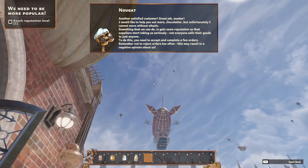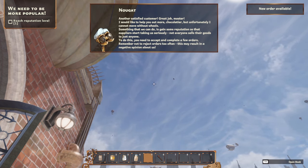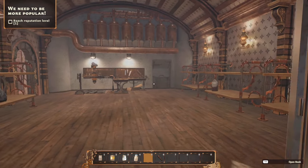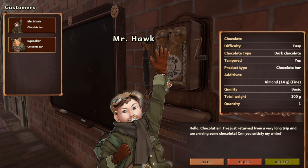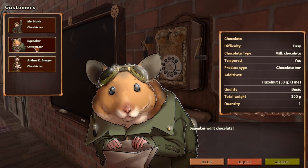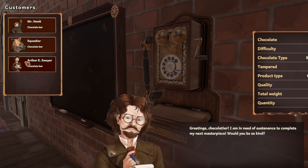'I'd like to help you out more, Chocolatier, but unfortunately I cannot move without wheels. We need to gain some reputation so that suppliers take us seriously — not everyone sells their goods to just anyone. Accept and complete a few more orders. Remember, rejecting orders too often may result in a negative opinion.' Now we have to reach a reputation level of one. Answer the phone. Hi, Mr. Hawk again. He wants dark chocolate with almonds, and also milk chocolate chocolate bar with hazelnut — 33 grams. Kind of specific.